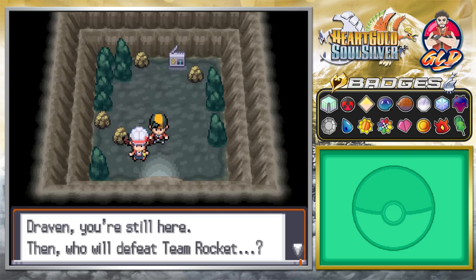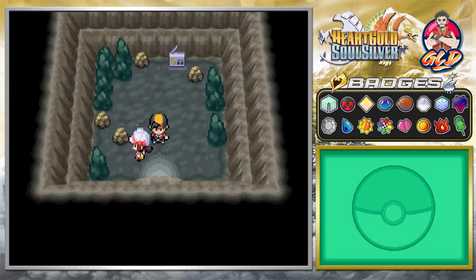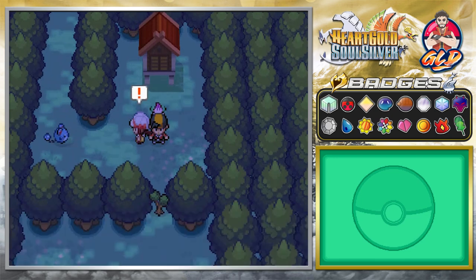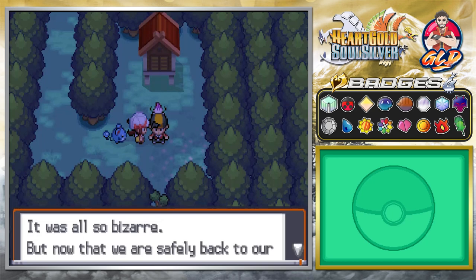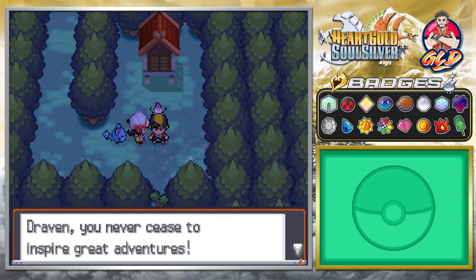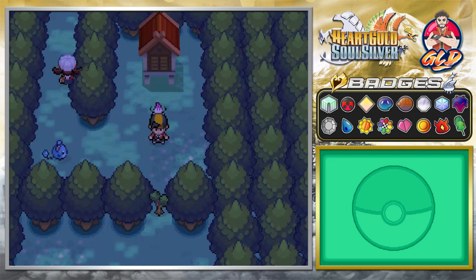Lyra says she feels sick again and Celebi initiates time travel once more to return everyone to the present. Back in the Ilex Forest, Marill is waiting for her trainer. Lyra comments: 'Traveling through time sure doesn't feel good.' She reflects: 'It was all bizarre, but now that we're safely back in our time, Team Rocket's terrible design fell through. All's well that ends well, right Draven? You never cease to inspire great adventures — it was sure an exhausting day though. See you!' The host replies: 'Whatever you say, homegirl.'